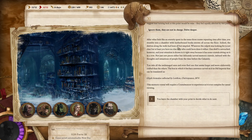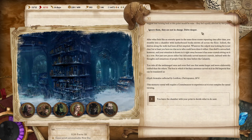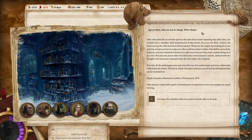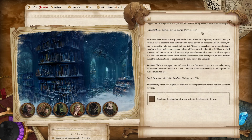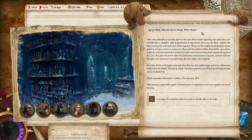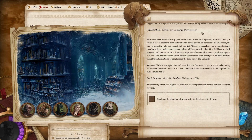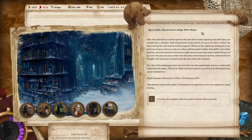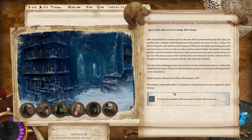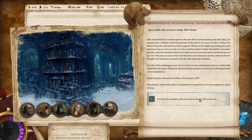After what feels like an eternity spent in the same three rooms repeating time after time, you stumble into a chamber with leather-bound books strewn all over the floor — the shelves along the walls had been all but emptied. One shelf is untouched, however, and your attention is drawn to it right away because it has some crystals sitting on it in a row. Not just raw pieces either, but delicately carved memory crystals imbued with thoughts and sensations of people from before the Calamity. You take all the undamaged ones and find one that seems larger and more elaborately carved. The box in which it lies has a sentence carved in Old Imperial: 'Glyph Formule, collected by Lurthon Clairvoyance 2874.' This memory crystal will require a crystalmancer to experience, as it is too complex for casual viewing.